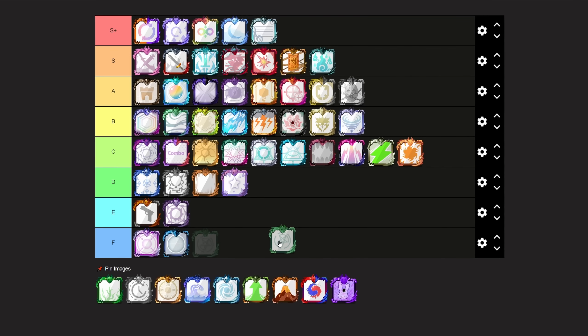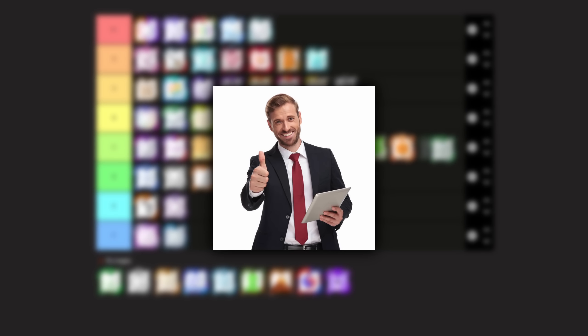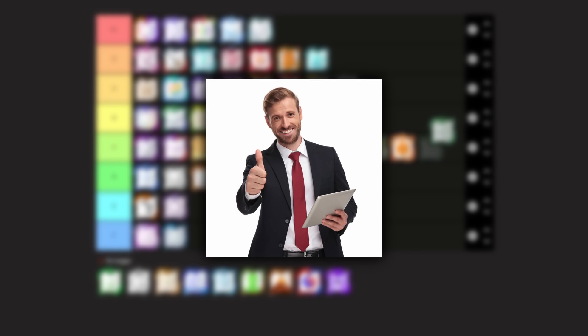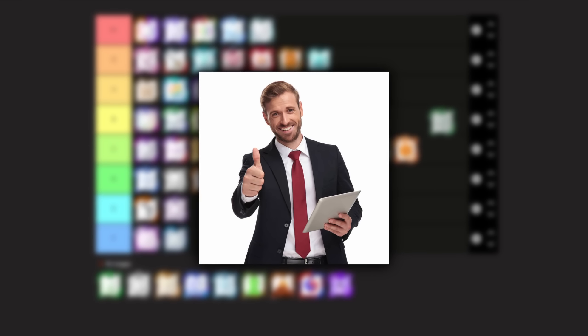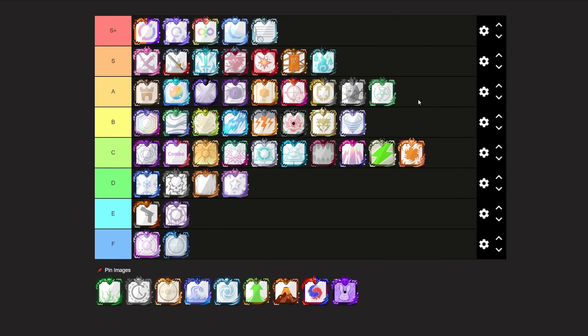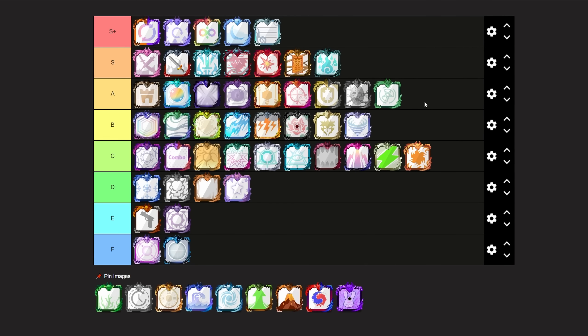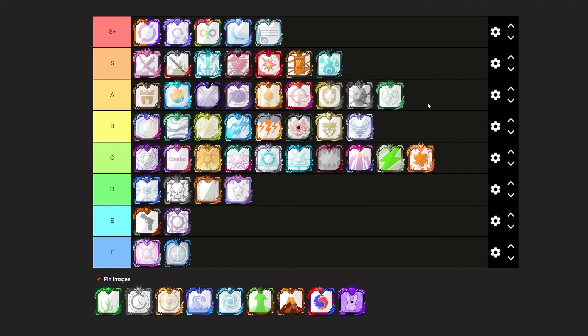Next up we have Summoner Dice. Summoner Dice is and has always been a decent dice, especially after they added a trait to it. I think it's been even more widely used than before, and therefore I'm going to be putting it at an A tier. It is a really good dice to grow your board, it works quite well against aggro, goes really well with nuke, and you could use it in many different ways.